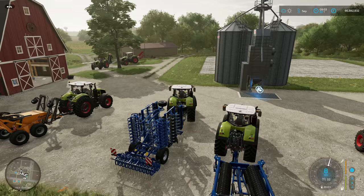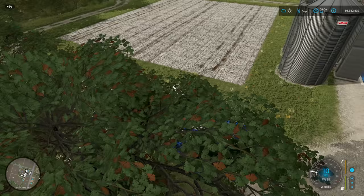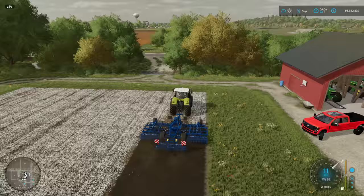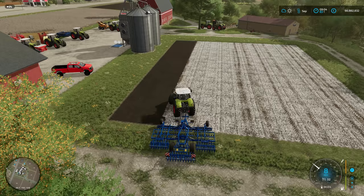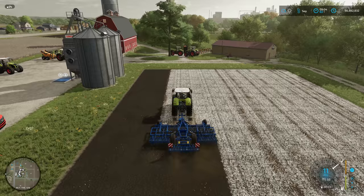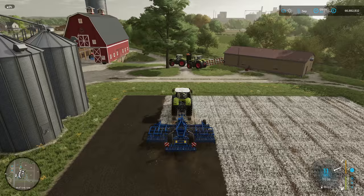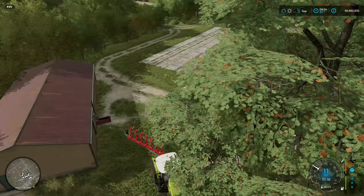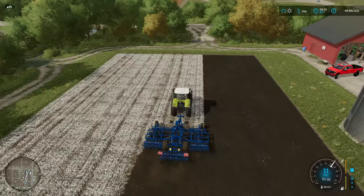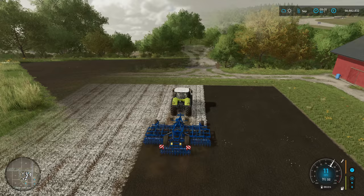Now if you go over the field after you've ploughed and cultivated with a seeder and there are stones in the field, not only are the stones going to have a negative effect but they're also going to make your maintenance level go down quicker on the vehicles because they do damage. I'm now cultivating — as you can see the stones are still there but the texture is changing. Ploughing and cultivating basically brings up the stones, so you need to make sure you sort that out.